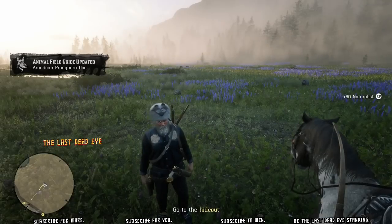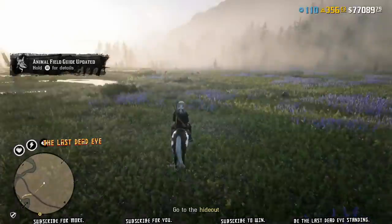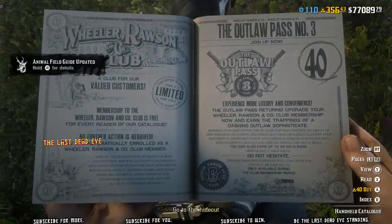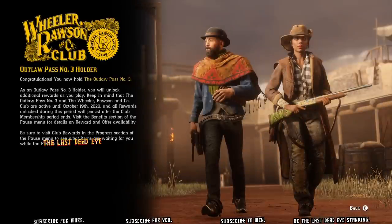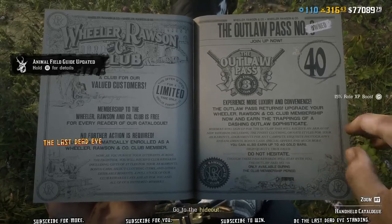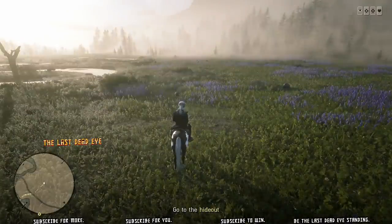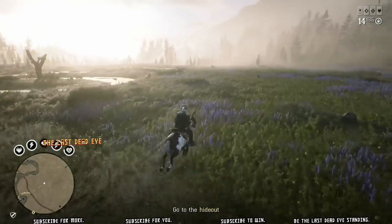I noticed while I was photographing I only got 50 XP — I realized I hadn't bought my Outlaw Pass yet. So I'm going to go into my catalog and purchase it — it's 40 gold. That way I'm going to get that extra 15% role XP bonus, which will help quite a bit leveling up. Also, at level 5 in the Outlaw Pass you'll get 2,000 naturalist XP, which is an entire level — that extra 2,000 XP will help quite a bit getting to level 5.